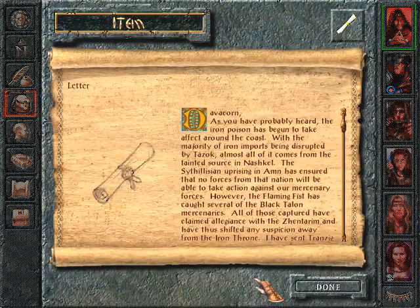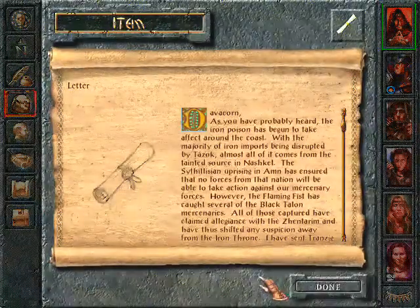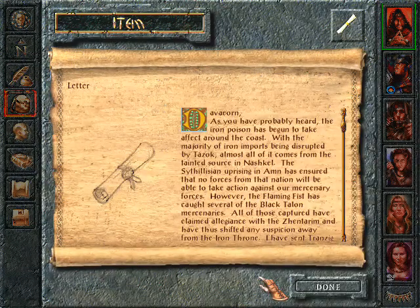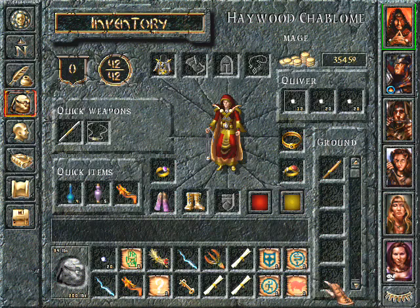And this one is also new. Deveron, as you have probably heard, the Iron Person has begun to take effect around the coast. With the majority of our iron imports being disrupted by Tezok, almost all of it comes from the tainted source in Nazhkel. The Sicilian uprising in Am has ensured that no forces from that nation will be able to take action against our mercenary forces. However, the Flaming Fist has caught several of the Black Talon mercenaries. All of those captors have claimed allegiance with the Centauri and have thus shifted any suspicion away from the Iron Throne. I have sent Transic to work with the mercenaries in transporting the iron to your base in Cloakwood. He has brought several bags of holding. Bags of holding? I want that. Can I get those? That would be awesome.